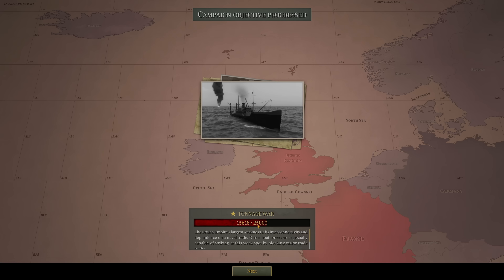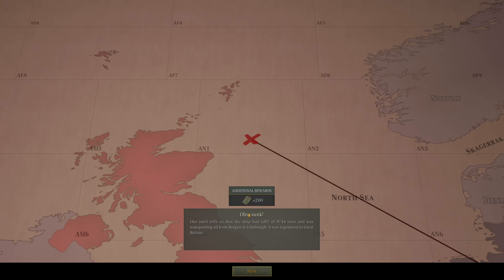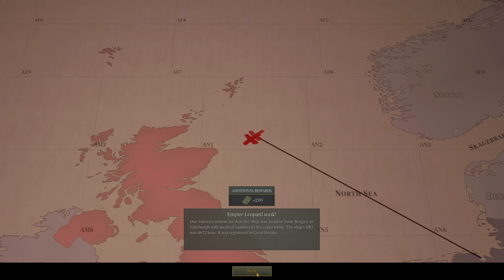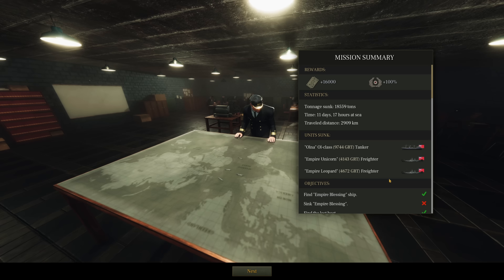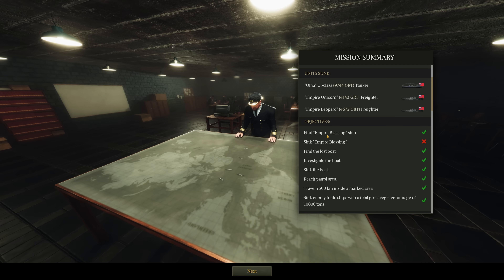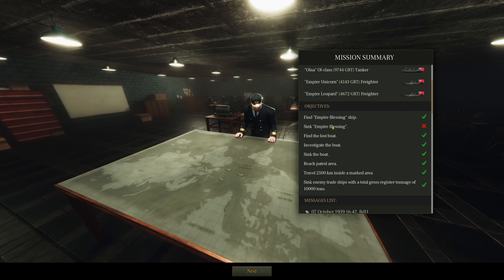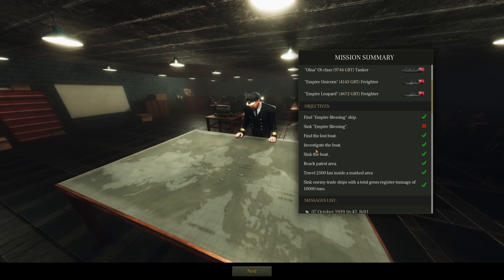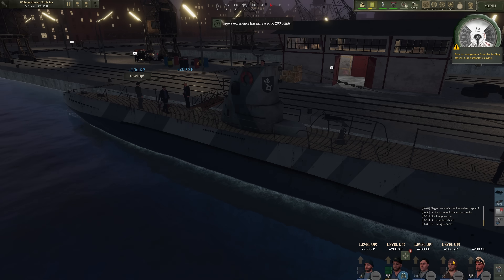Working on completing the tonnage war mission — and almost got there. We destroyed the Olana. All these ships were really in that one convoy: Empire Unicorn and then the Empire Leopard. All three ships sunk — not too shabby. Apparently we did find the Empire Blessing ship. I think we may have gotten it on hydrophone contact — I don't think it was in the convoy we were actually attacking. That tanker was 9,744 tons — that was a large, large ship.